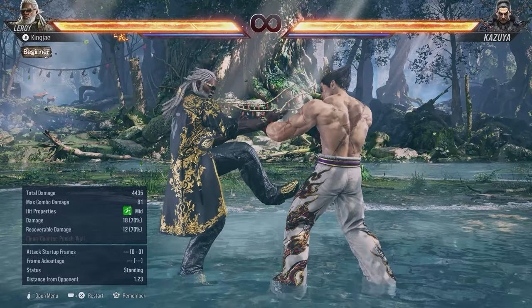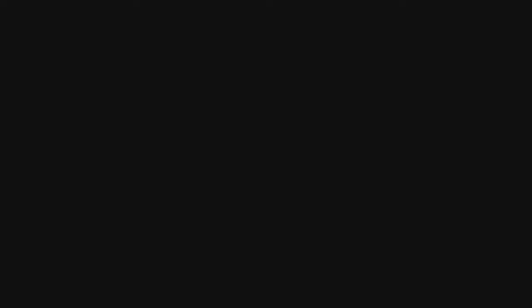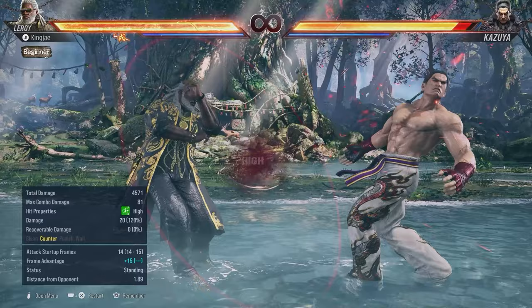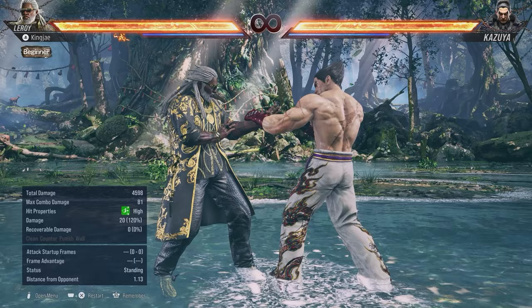Because sweep bang is now locked behind hermit it feels like they really want you using hermit stance. Hermit forward 1 feels pretty useless in my opinion — it used to counter hit launch and I wish they'd reverted that. Hermit back 4 counter hit launches, and I'd prefer using it over sweep bang because it's only minus 13 on block, whereas sweep bang is launched on block, making it a big risk.